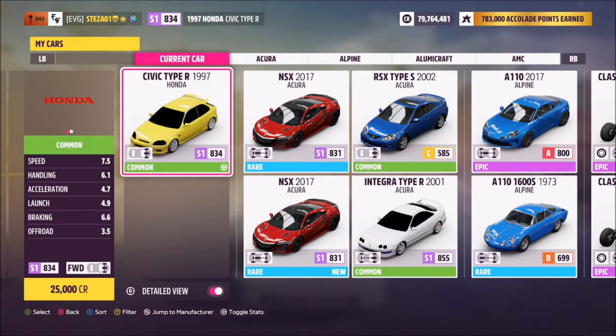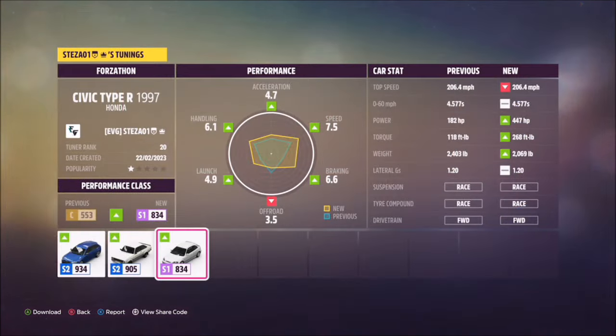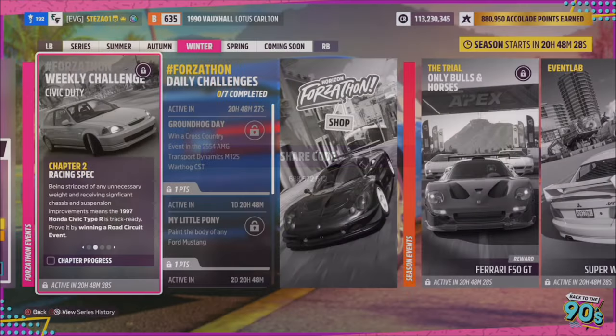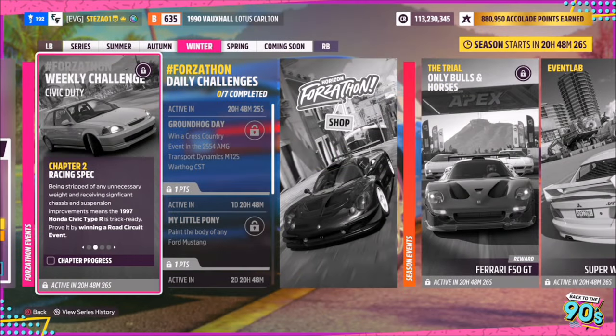The 1997 Civic Type R will set you back 25,000 credits from the auto show if you don't already own it, or you can get one cheaper in the auction house. I've also created a tune for you guys to use — the Forzathon share code is 688 572 612 — and this should hopefully help you out, especially with the second challenge.